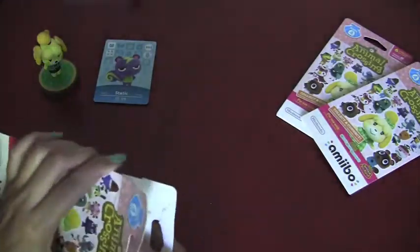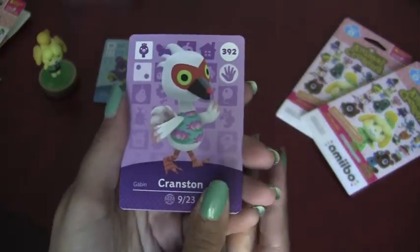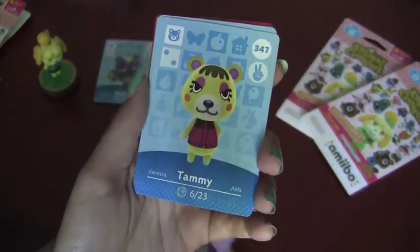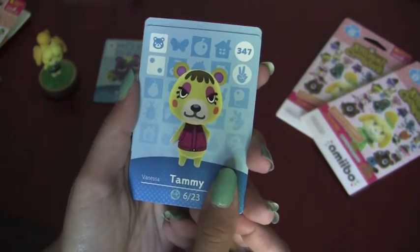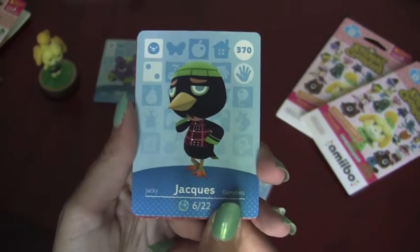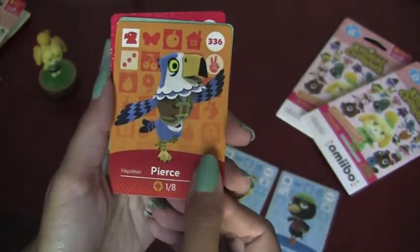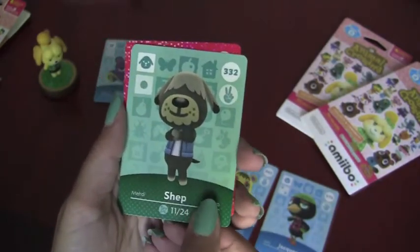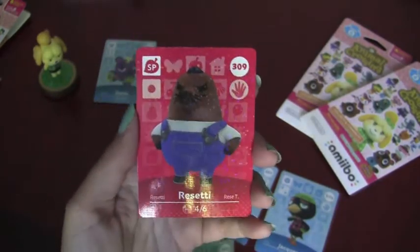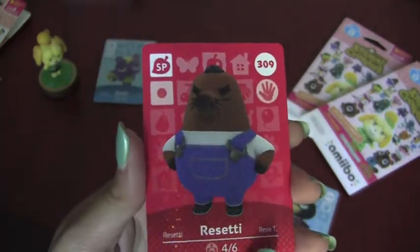Now we'll open pack number two. In this pack we have Cranston, Tammy the teddy bear, Jacques — he looks like he has a bit of an attitude — Pierce, Shep, and our special is Resetti! Look at him. He doesn't look too angry in this card, does he? He looks kind of neutral.